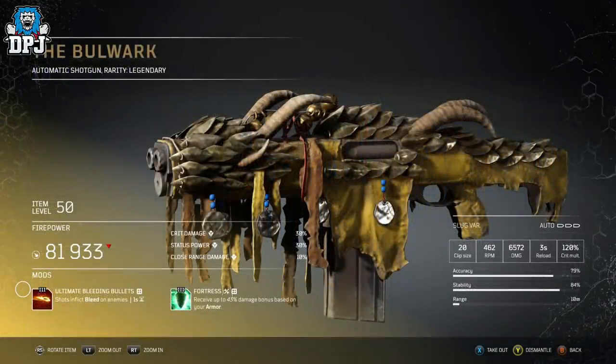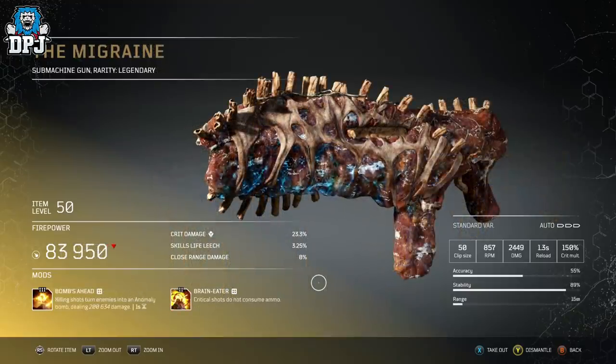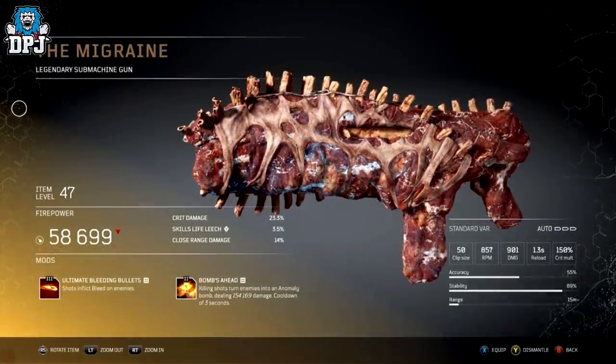And lastly, we have the Migraine. Its Bombs Away mod — killing shots turn enemies into an anomaly bomb dealing damage with a 1 second cooldown. Bombs Away actually used to be a tier 2 mod, but it got upgraded and its cooldown was reduced. Originally the Migraine had Ultimate Bleeding Shots and Bombs Away, but this didn't last too long and things were changed.